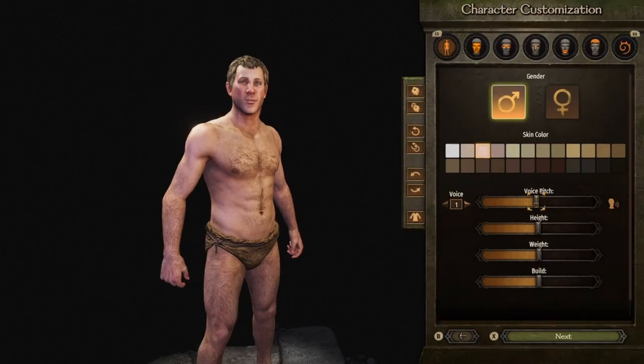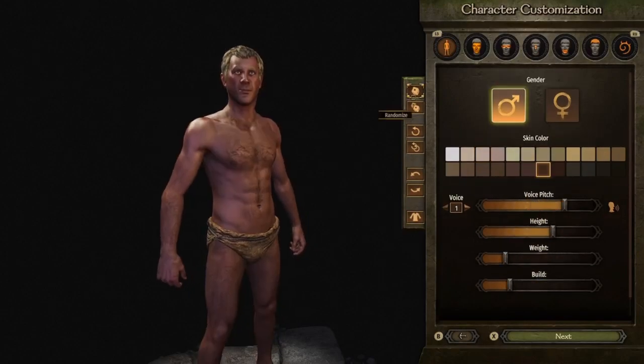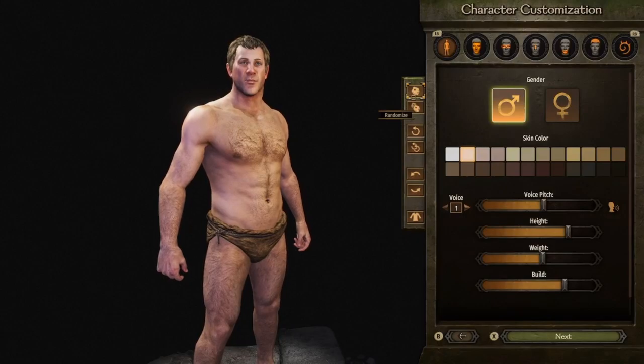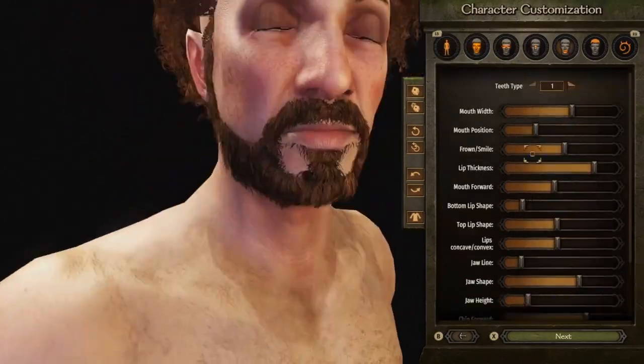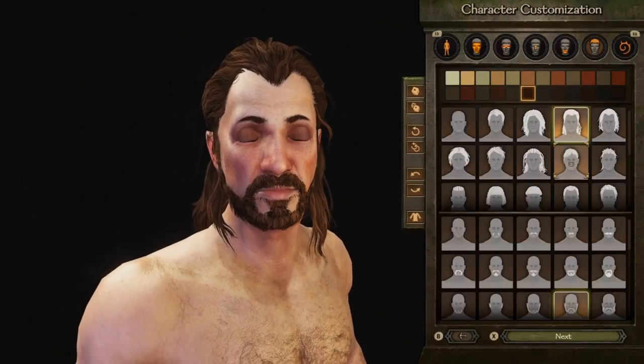So once you've chosen these things, you get the classic character creator, and this one's actually really good. Various skin colours, heights, differences, weights — obviously male or female. You can create some really interesting people. Look at this one! It's totally Nick Cage with Con Air!